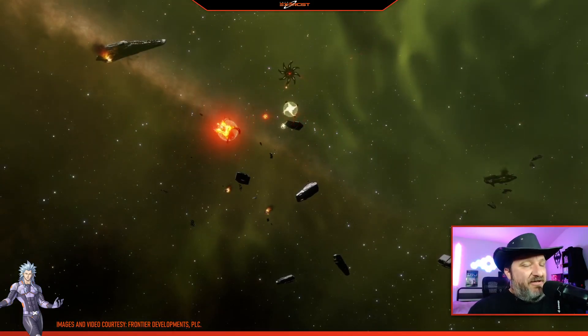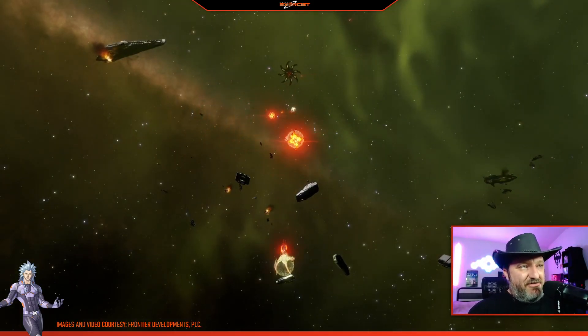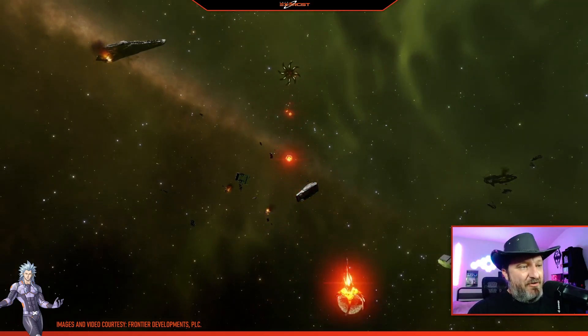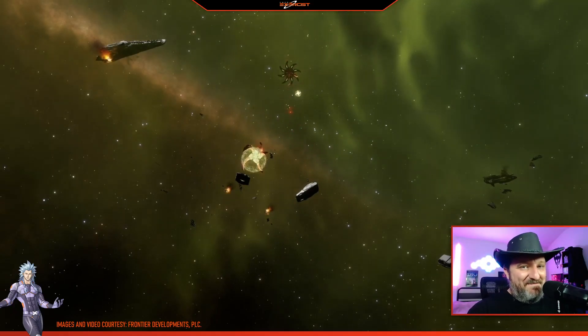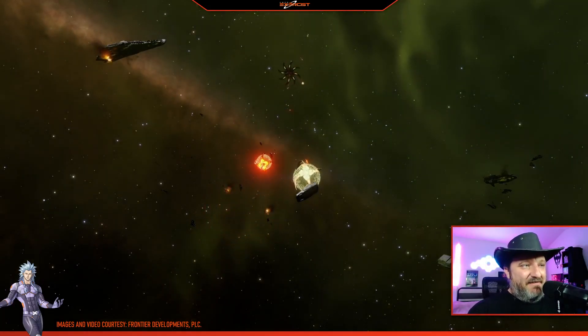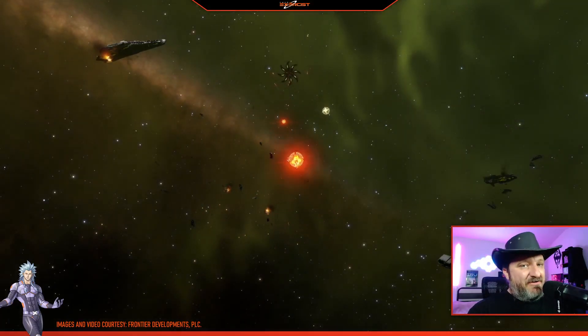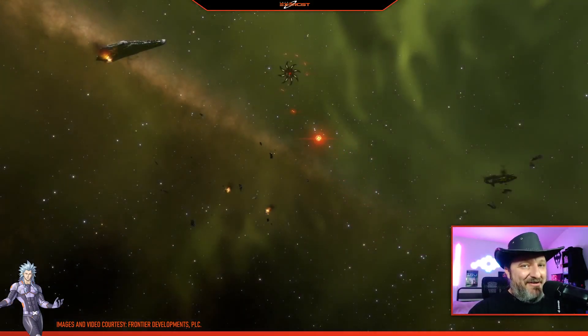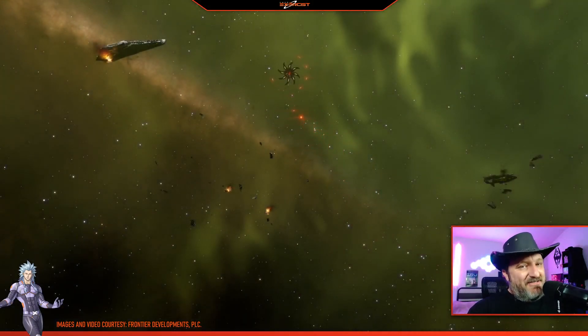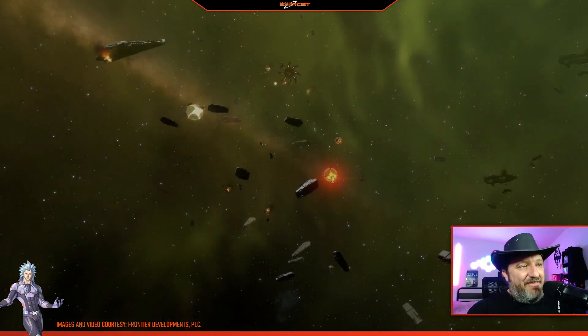Here you can see a shot of the Scythe as it's launching these limpets to scoop up escape pods. I think it's interesting that this is what Frontier wants to focus on for this update — not just the fact that we have a new Hunter-class vehicle, but this particular feature of that hunter. It is not just hunting ships, but it's hunting individual human beings. And so I have a couple of theories.